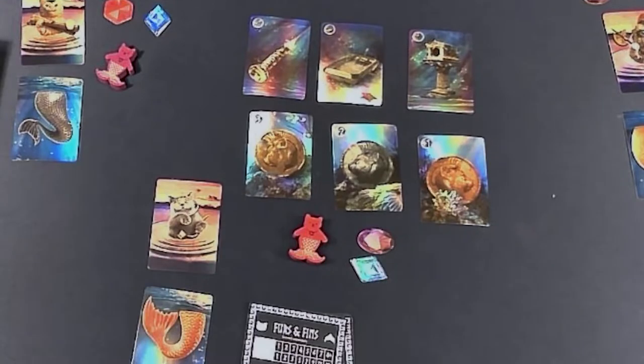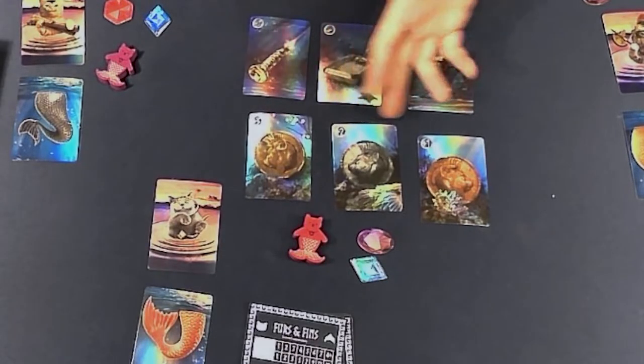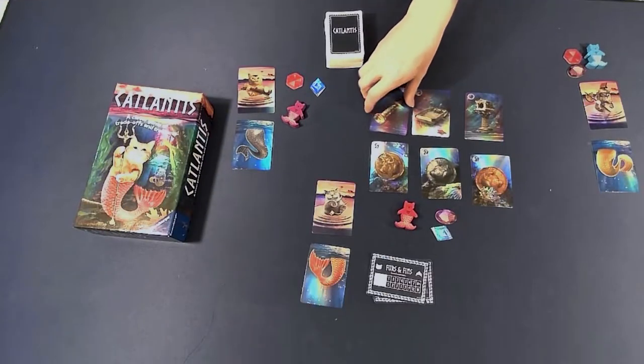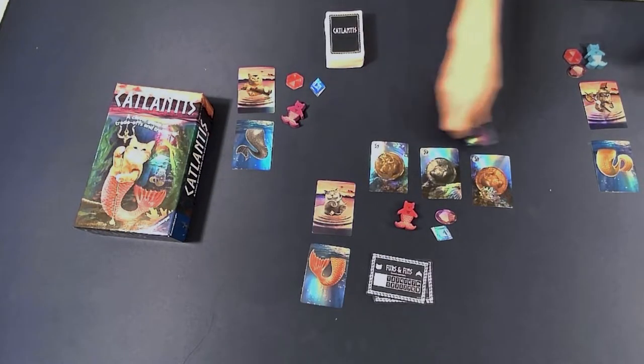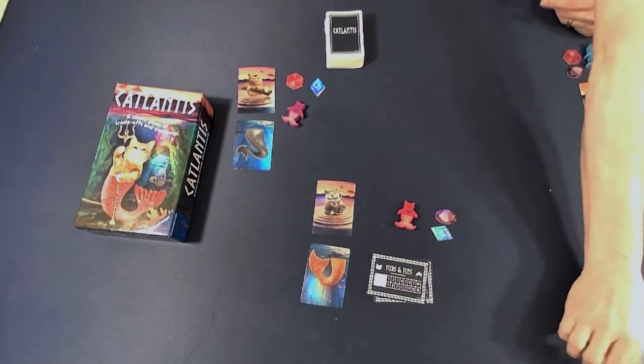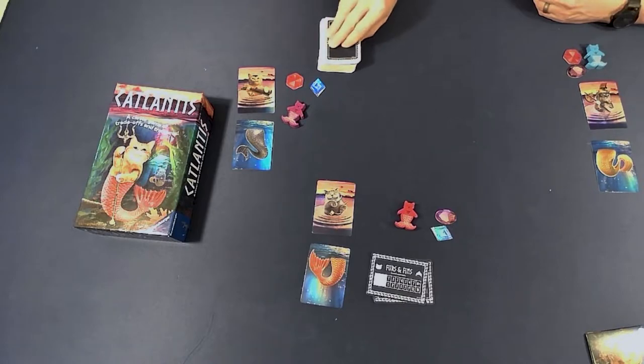Also in this game are coins valued at three, two, and one, and three different treasures. You've got the palace, the litter box, and the laser pointer — because cats. I'm going to put these to the side and show you how the game is played. Normally those would be shuffled in, but I'm not going to take the time to do that right now.